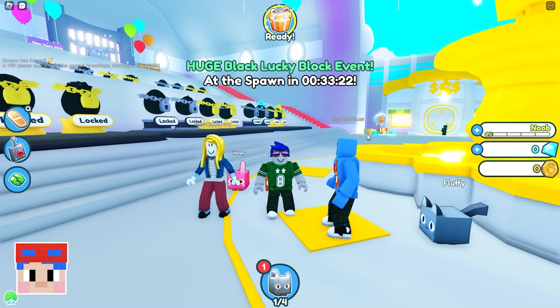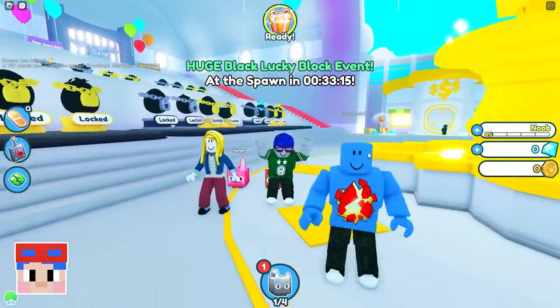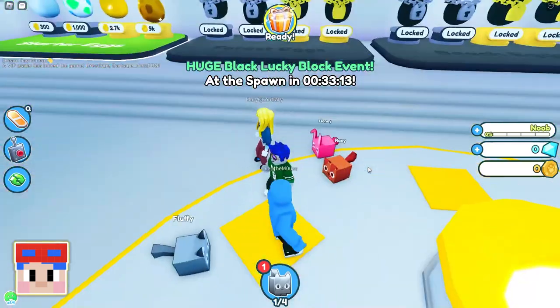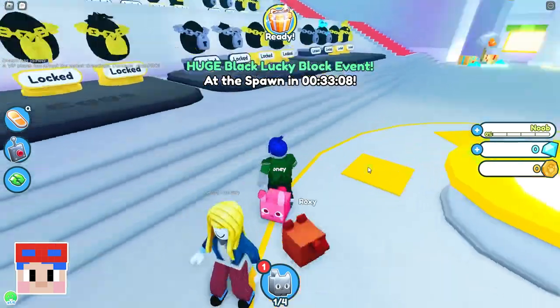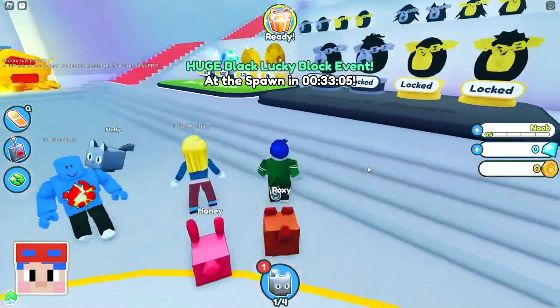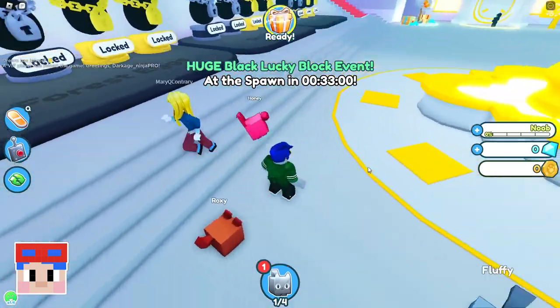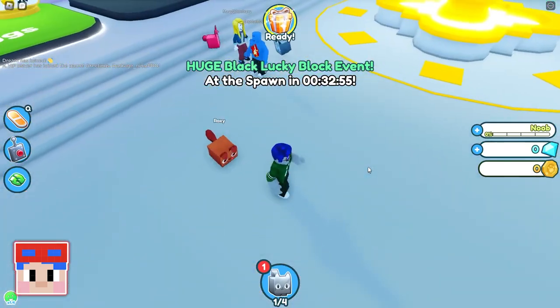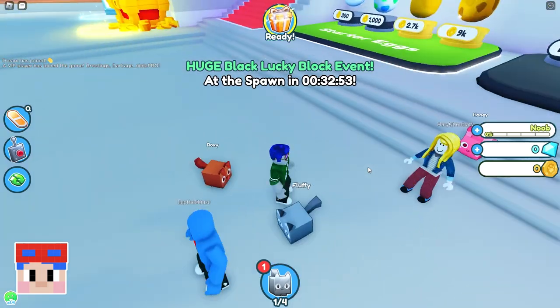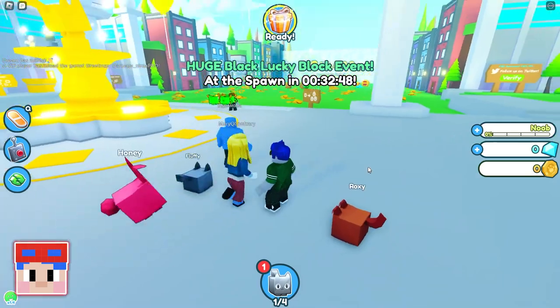Hey everybody, it's the host here! Today me and my friends are playing Pet Simulator X on Roblox. Say hi, guys! So check out our little pets - I've got this cute kitty that I've named Fluffy. I have this cute little pink bunny, Honey Bunny! And my little doggy is Roxy. They're gonna be best friends!